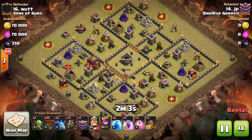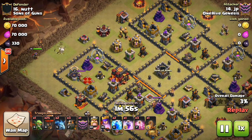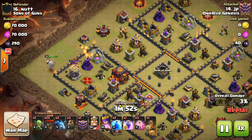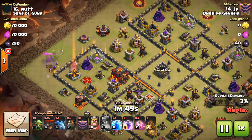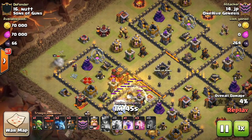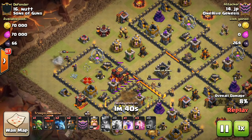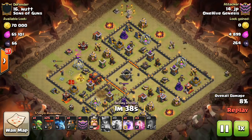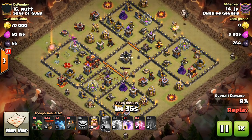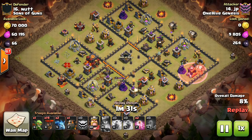We have JP attacking this base. It is a Town Hall 10 base, but it's mostly Town Hall 9 defenses. The main thing that's a problem with this base is the fact that the Queen is so exposed. You don't want your Queen to be that easy to trade. JP just drops his Queen, takes her out, also gets a Wizard Tower too — pretty efficient trade. Not the best deal if you're the defender. Make the Queen a little bit more protected; make them have to invest some Giants to tank.